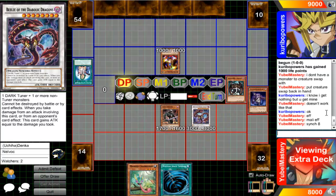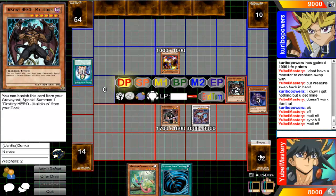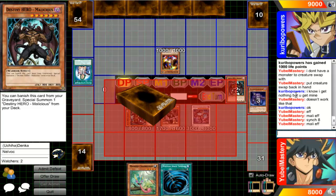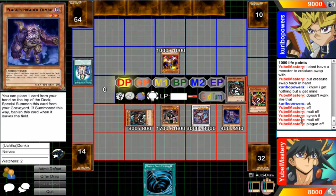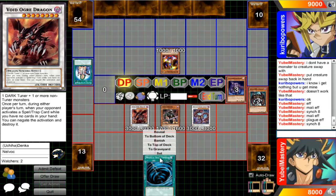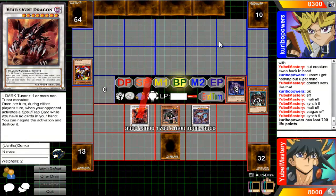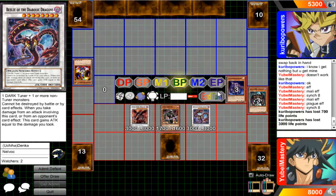Go ahead and go for Beals, melee effect. Go Plague effect - put you on top of the deck and summon you back. Go ahead and go for another Synchro 8. You banish, you go to the grave - go for Voidogre actually. Go ahead and set that MST. Attack - Voidogre attack. Beals attack. Pass to you.